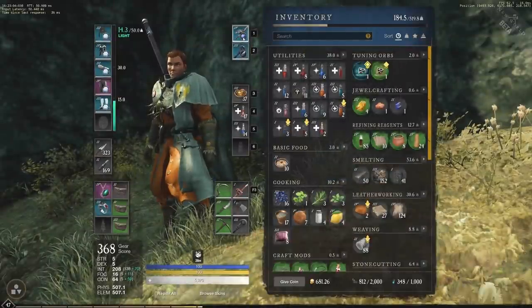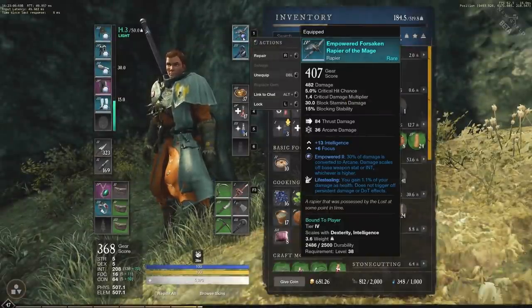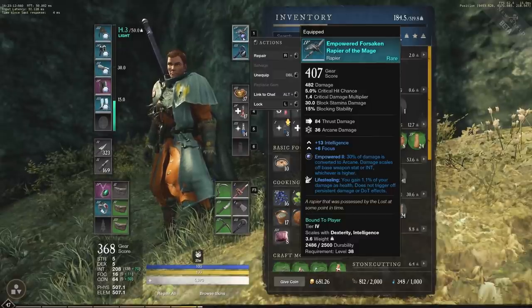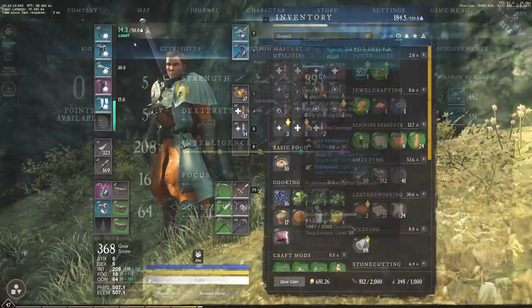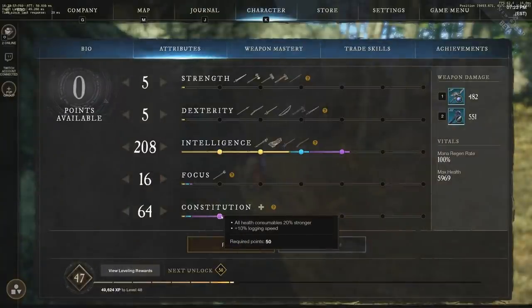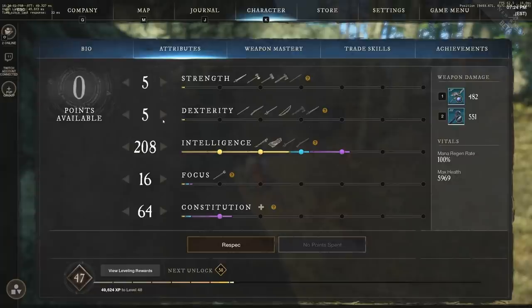We'll also cover the rifle with dexterity and intelligence, spear with strength and dexterity, hatchet with strength and dexterity, rapier with dexterity and intelligence, and the sword with strength and dexterity. There are quite a few dual attribute weapons with a lot of flexibility, but there are also single attribute weapons — those include the warhammer, great axe, bow, fire staff, and life staff.